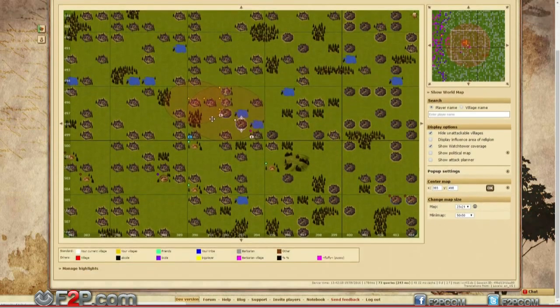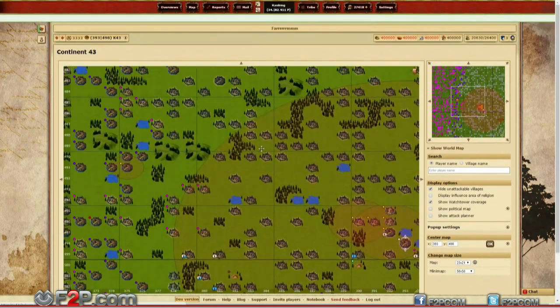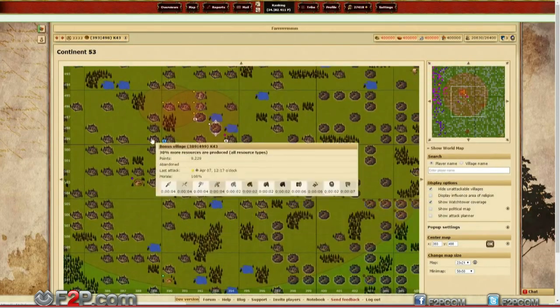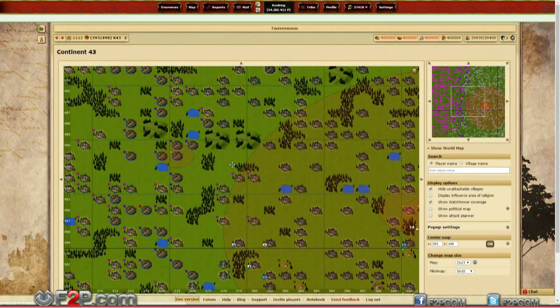To get information about an attack, it doesn't have to be directed at the village with the Watchtower, so you will have to place the building strategically to try to cover the most distance and the most villages.